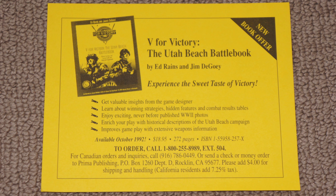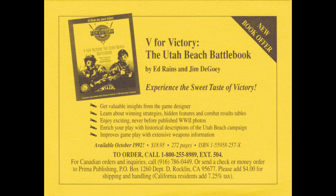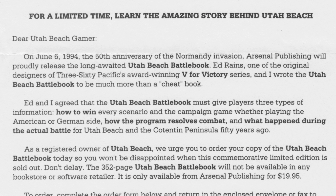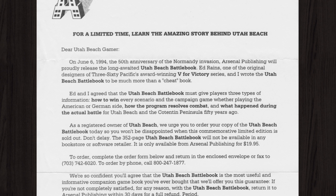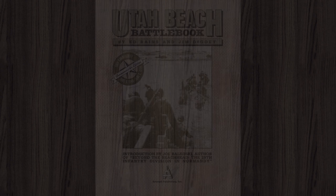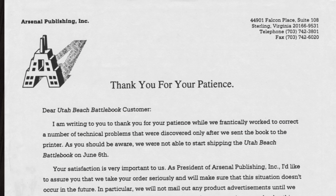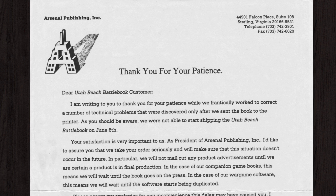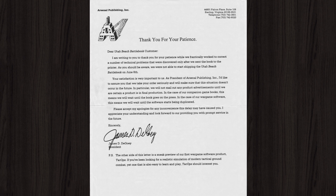The battle book was initially advertised in 1992 via an information card bundled in the game box, with a release date of October 1992 that proved wildly optimistic. After many delays the publication date was pushed back to June 6th, 1994 — nearly two years late — with the objective of commemorating the 50th anniversary of the D-Day landings. Early in 1994 letters were sent out to all registered owners of Utah Beach to promote the book, but in a later letter Jim Degowie stated that technical problems were found after the book was sent to the printers, preventing the June 6th date from being achieved.